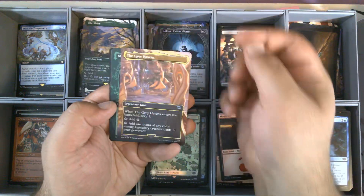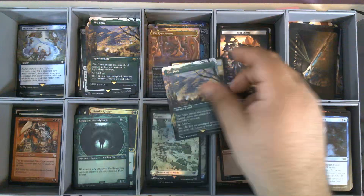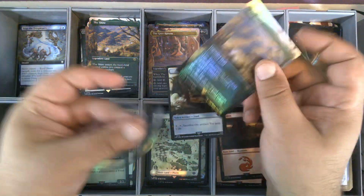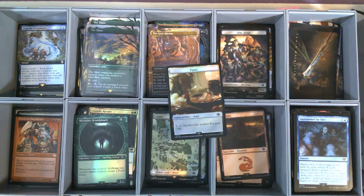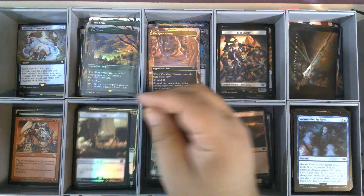We have the Grey Havens in the Borderless frame. Foil Maradoc Brandybuck. Then a Foil Borderless Shire — we really want us to have the Shire! That is our eighth Shire. And a Foil Food, Work, Army token. Very nice.